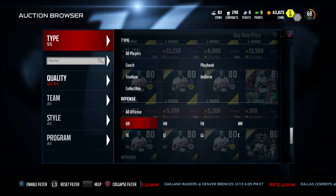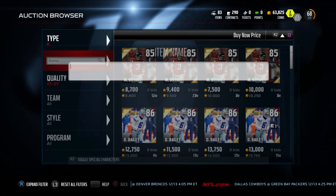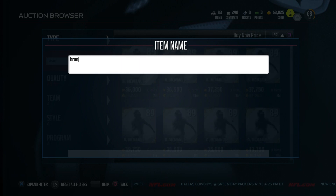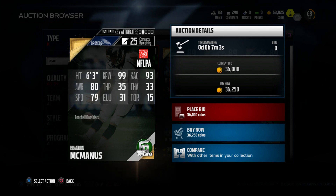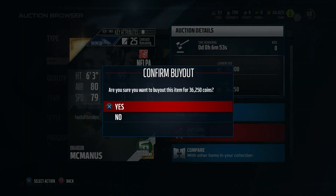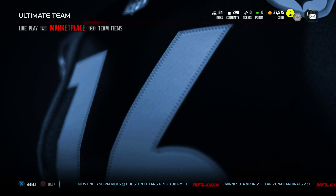One more pickup I want to make in this video: one of the most important things in this game is to grab a kicker. The best kicker in the game is the 89 Football Outsiders Brandon McManus — I think this card is worth every penny. It's about 36,000 coins, but the 99 kick power makes any field goal up to about 61 yards possible, which is a crazy tool especially when you're running a budget squad and end up going for a lot of field goals. So we are going to drop the 36,000 on that — I've had him before, it's definitely money well spent.